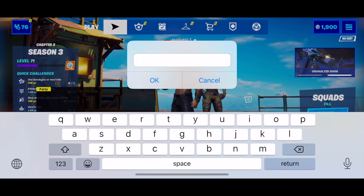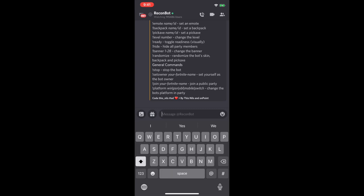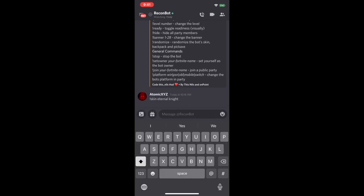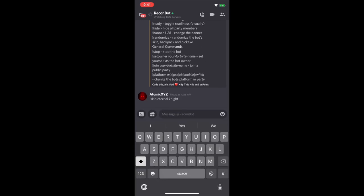Once you have this recon bot, you can just type in all the commands in your DMs. Go back over to Discord and type in the commands. Now that you're in Discord, go over here and type whatever skin you want — you have to type exclamation point skin. We can do eternal night. Type that in and then the icon will switch to eternal night.